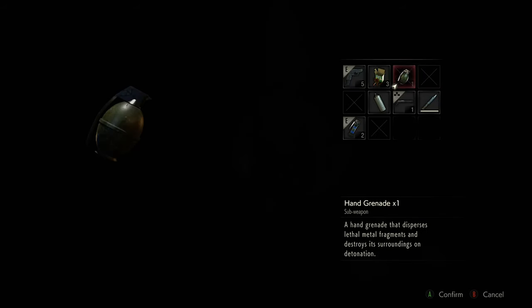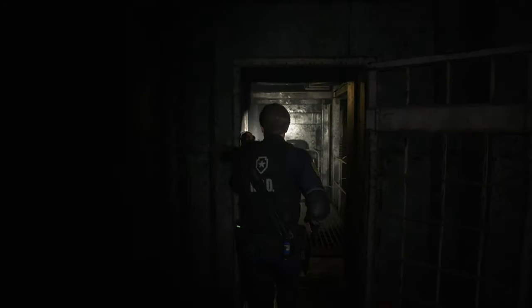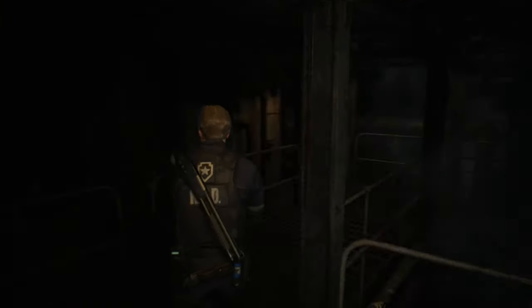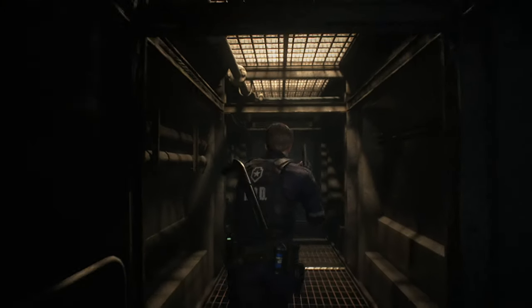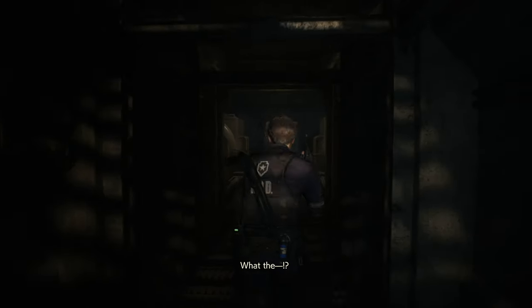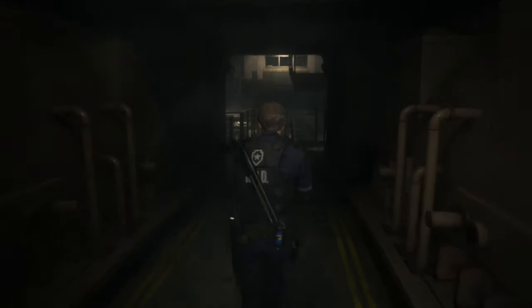These survival items are going to be absolutely key to surviving this fight. However, we don't want to use them in emergency situations, so rule number one is: stay away from William, or G — we'll call him G just to save time. Head through to the boss fight and move the cabinet. Then as soon as the boss fight loads, make sure you turn immediately right and sprint into the far corner of the room.